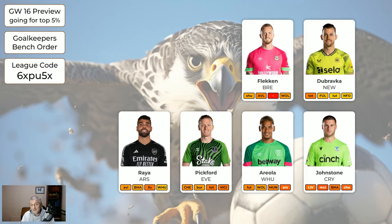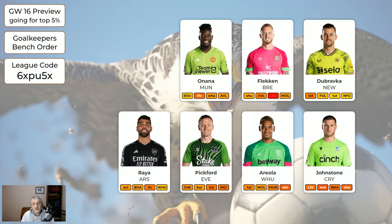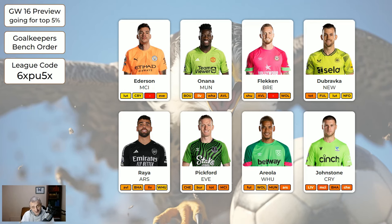Flecken is our first chance of a clean sheet — away to Sheffield United. Then Onana at home to Bournemouth. Then Ederson away to Luton.